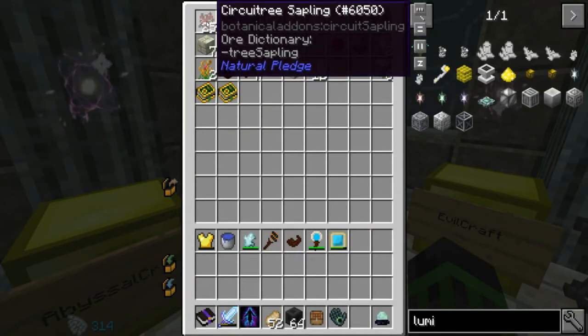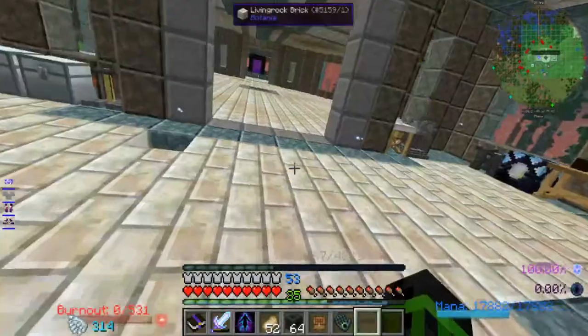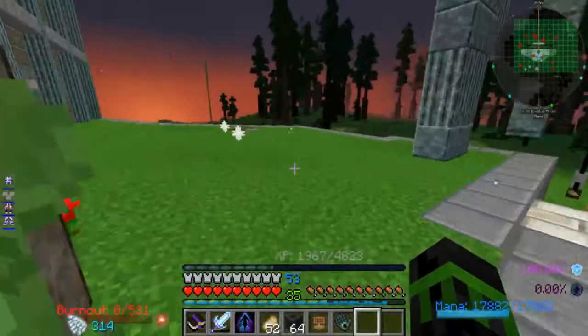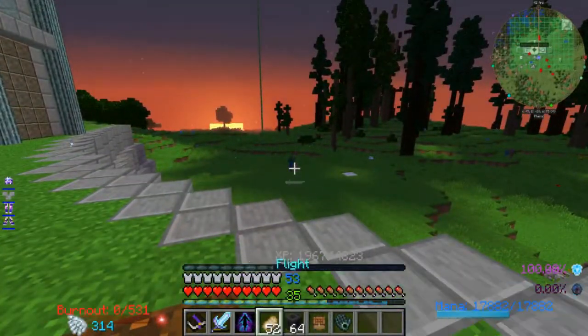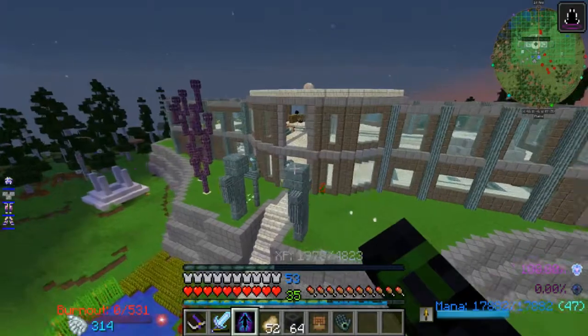Once you've got one, then you can just make lots of others. Which brings us to the next plan. Today we're going to get started — we're not going to finish it. I've kind of been going a little long in my episodes, so I want to keep this one a little shorter. However, we're going to start on a new building — I want to have a kind of botany building. Not Botania, botany.